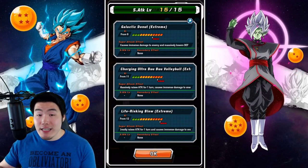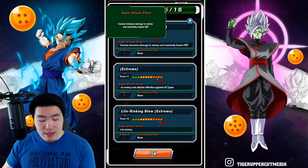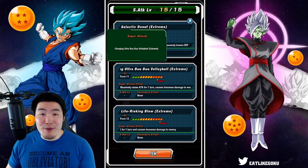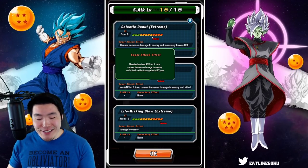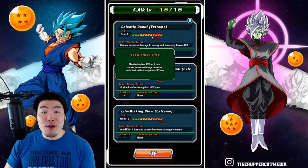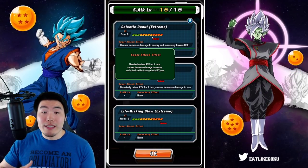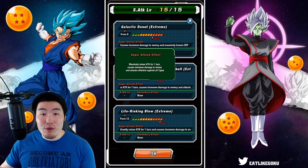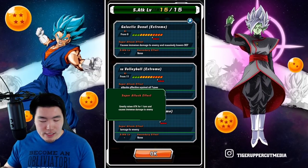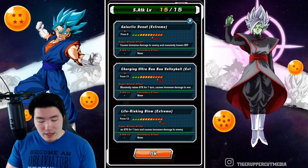The first one is the 9 to 10 ki, which causes immense damage and massively lowers the enemy's defense. Then we have the 11 ki super, which is called Charging Ultra Boo Boo Volleyball. This one massively raises attack for one turn, causes immense damage, and attacks effective against all types. This is the best one out of the three, and you want to consistently get that 11 ki super every single turn. And then for the 12 ki super, we have Life Risking Blow, which greatly raises attack for one turn and causes immense damage.